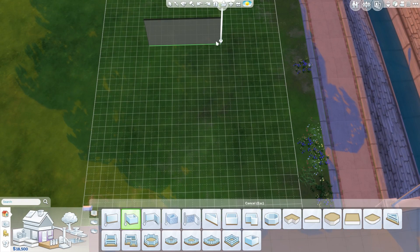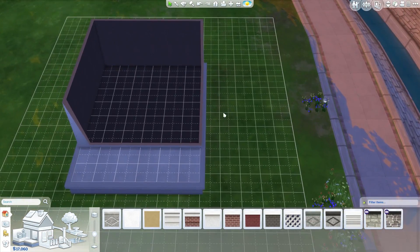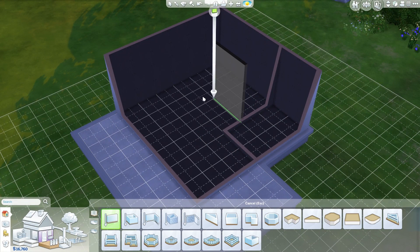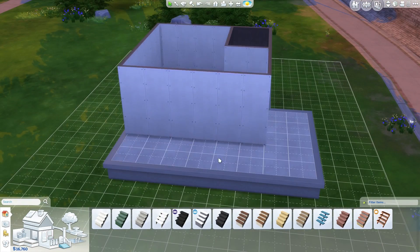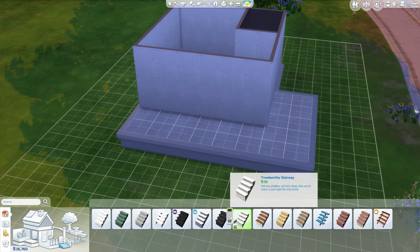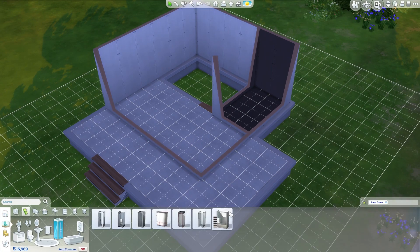Hey guys, welcome back to another speed build on my channel Livvy Blivvy. Today we're doing a small six by six build, although I do have a pretty decent sized deck on there, so I don't actually know if that's breaking the rules or whatever, but I make my own rules. This one is going to be a cabin, wooden little look — it's a single bed household, just for one sim. But if you don't want the whole six by six thing, it's really easy to just extend the bedroom and put a double bed in.